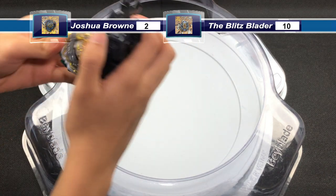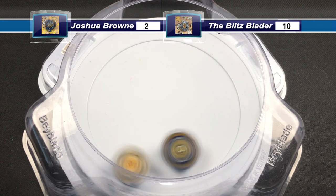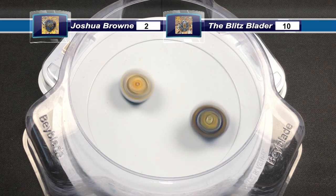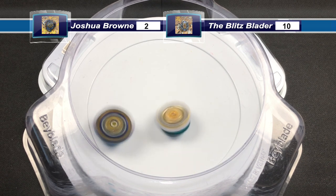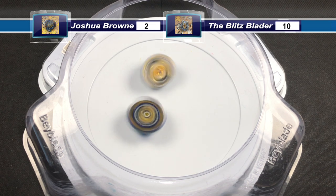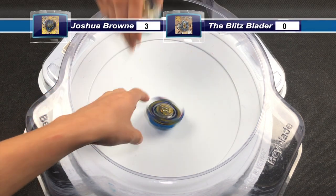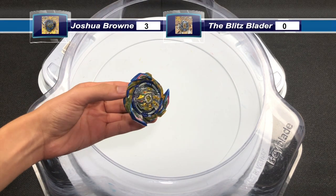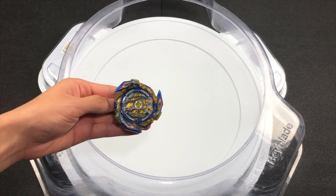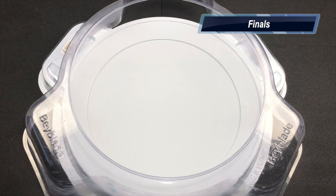Next launch: both Beyblades zooming around the stadium. Regalia Genesis feels a powerful attack after attack. Both Beyblades are wobbly and it's Brave Hyperion who comes out the winner. Brave Hyperion has three points and will be going to the finals to face Drake Official's Lord Spriggan.